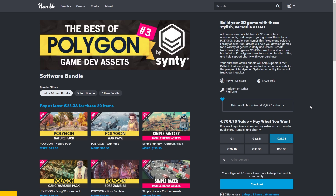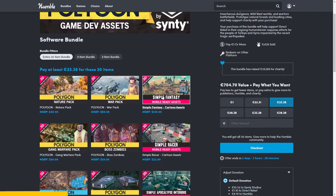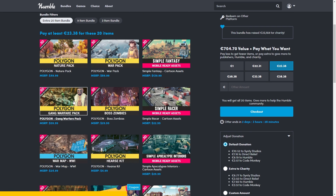Right now there's a Humble Bundle with a huge 97% off discount on Synty Assets. There are so many game ideas you could build with all of these — maybe you could build a World War 2 shooter or a plane simulator with the War Pack, maybe a Lord of the Rings inspired RTS with this one, or use the Gang Warfare Pack to make some kind of Tycoon game.